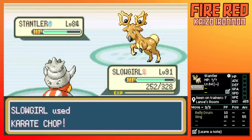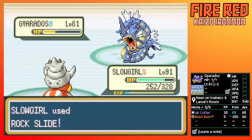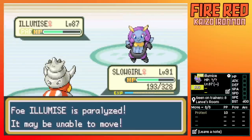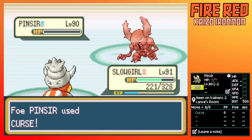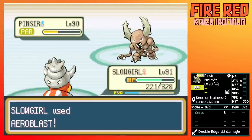Lance time. I kill Sandslash with two Chops, one-shot Magcargo, and then Rock Slide almost kills Gyarados — thankfully I don't get status. Illumise does a ton with Double-Edge, so I pop a Hyper Potion. Exploud dies, then I Rock Slide Pinsir as it Curses twice and gets a Full Restore proc — but luckily a Para, then a crit from Aeroblast does the job.